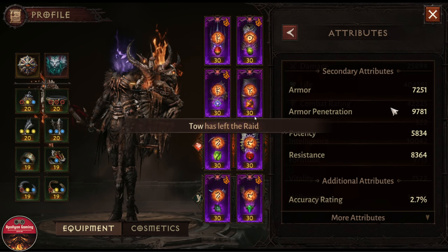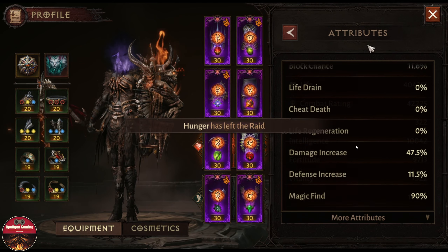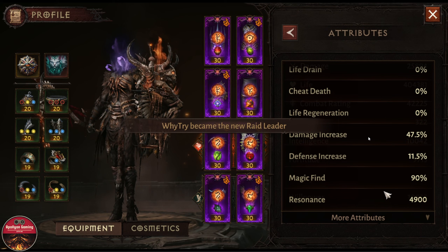If we go take a look at his profile, you guys will see he has 7,200 armor, 9,700 armor penetration, potency 5,800, and resistance is 8,300. If we scroll down, he has reduced his resonance all the way down to 4,900.